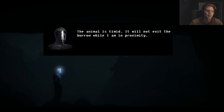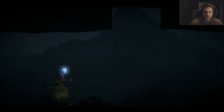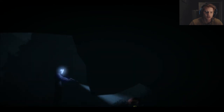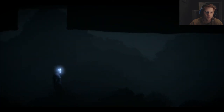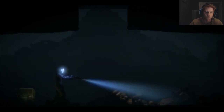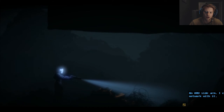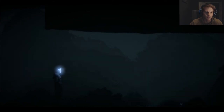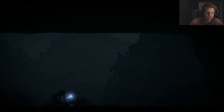The animal is timid — it will not exit the burrow while I am in proximity. Alright, how far do we have to go? He's definitely out now. Small creature — it has something metallic in its mouth. Did it drop anything? An ARU sidearm — I can network with it. There we go. He blows the cat away! Shield, life support — this weapon is still operable. You now have a working weapon. Hell yes!